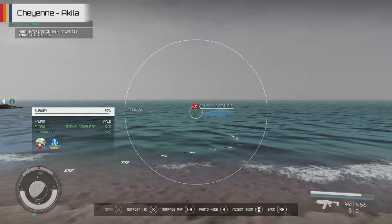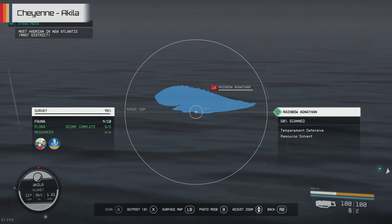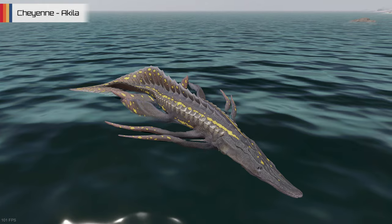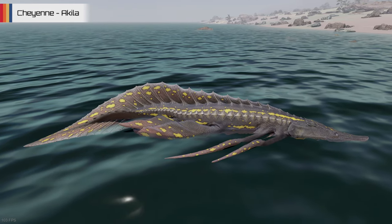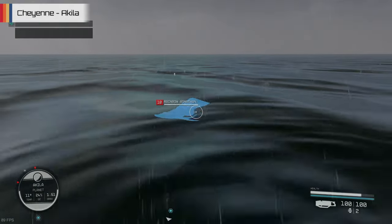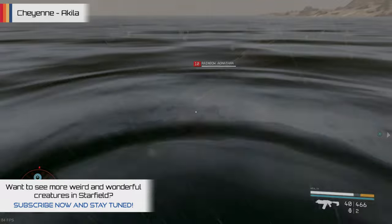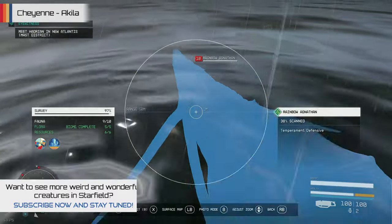If you venture over to one of the planet's oceans, you'll be able to spot a big creature swimming around near the water's surface. These are the Rainbow Agnathan, which from a distance with your scanner might be mistaken for a crocodilian creature due to its silhouette. But this guy is actually a jawless fish with a pointed snout, huge fins, and skin covered in yellow blotches, sort of looking like the fish equivalent to a salamander. With Aquila's oceans being filled with microbials, these creatures are a bit riskier to study up close, especially since the Rainbow Agnathan also sees you as hostile — prone to gliding over and slapping you around with its face, with attacks that can also inflict laceration damage.